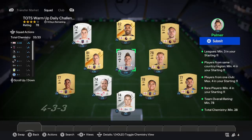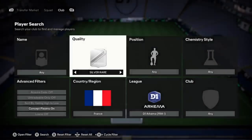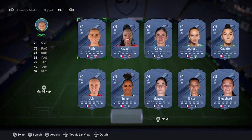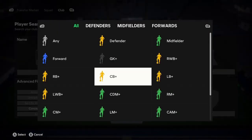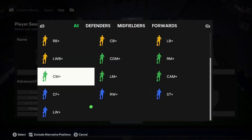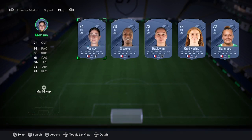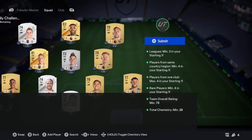Next, go back onto your search and filter by Silver Rare. Try to pick up the highest-rated ones possible that fit in position. You can use the search bar to filter by position — left winger, centre mid, centre back, and so on. Try to pick the highest rating possible and make sure you're not paying any more than 400 coins for one of these. That's your third step.